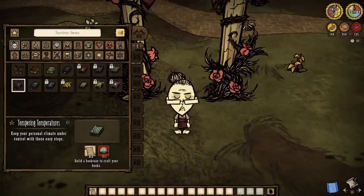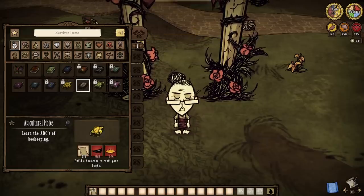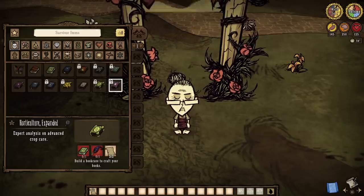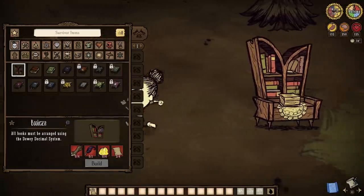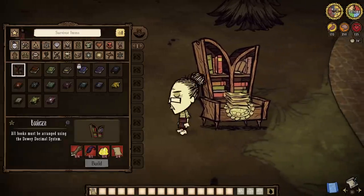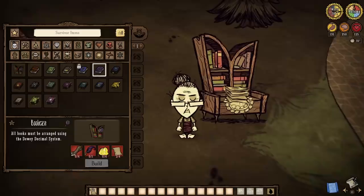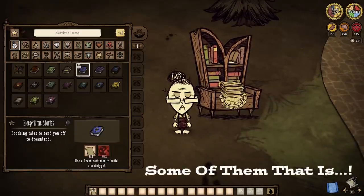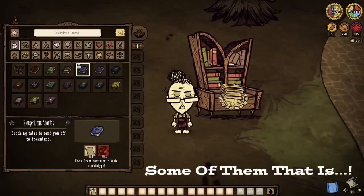For you see, only four of those 11 novelty novels are available right from the start, and the others won't exactly be unlocking in ways that we're used to — not when the new bookcase is involved, that is. Costing boards, gold, papyrus, and a feather pencil, the bookcase will grant us access to the remaining books as you can see. However, the OG books will still be locked behind their respective crafting stations.